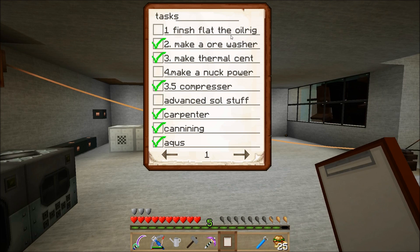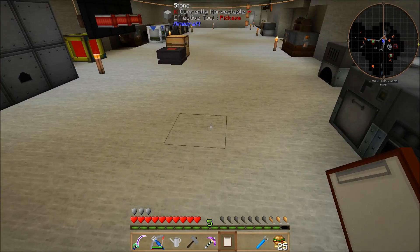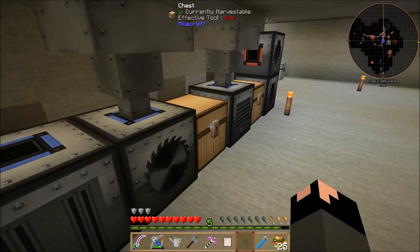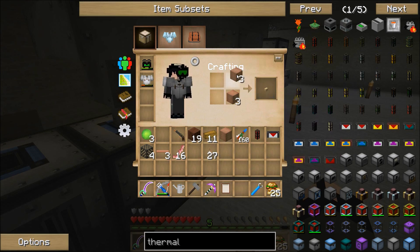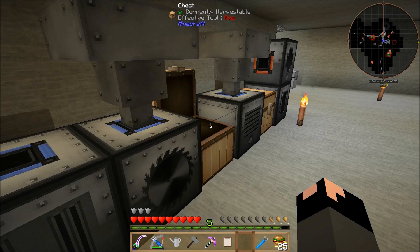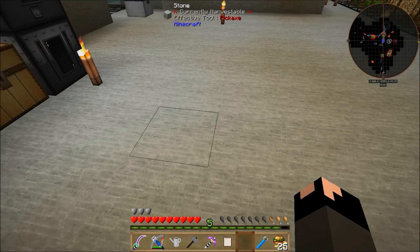I still have to finish the oil setup, flatten the ground around the oil rake — which is a pain because I need water breathing. I have night vision under control thankfully. I need to make nuclear power and advanced solar stuff just to power things here. I need to make a block cutter, because in expert mode you only get two sticks from a plank instead of four. In order to get a decent amount of sticks you need a block cutter, or a sawmill for planks.